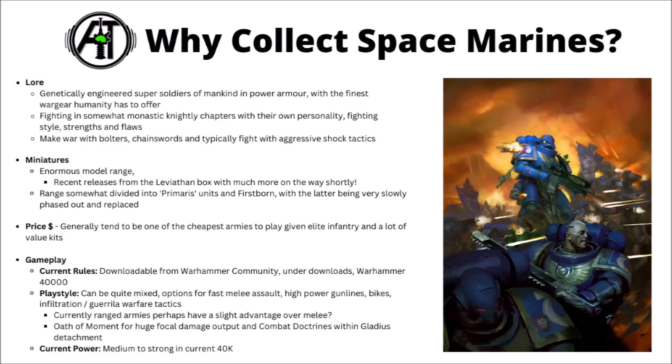When you get to the tabletop, space marines currently have their rules downloadable from Warhammer Community under Index Space Marines. Due to their big model range, they support most fighting styles — fast melee assault, gun lines with scary firepower, biker forces, or infiltration and guerrilla forces. In current 10th edition, ranged combat has a slight advantage, which works well with the space marines' army rule Oath of Moment, where you pick an enemy squad as a primary target for the turn and hit it with overwhelming force, getting massive damage boosts against it.